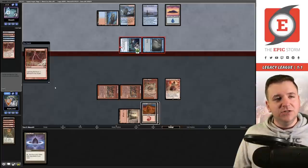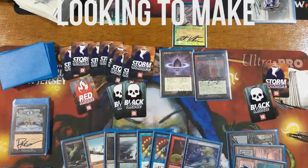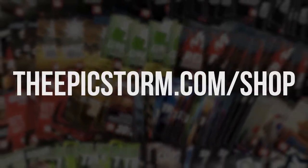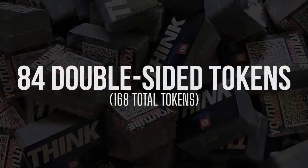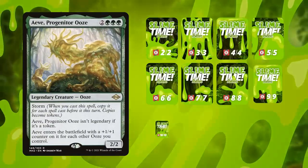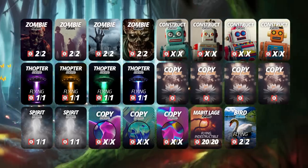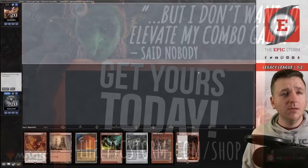Unfortunately we're now one-and-two — kind of a bummer. Let's see if we can win out. The Epic Storm mini token combo pack is available at theepicstorm.com/shop for $14.99. It comes with 84 double-sided tokens including classic Storm and Mana tokens, plus fan favorites like Goblins, Squirrels, and Slime. We've expanded the pack to cover a variety of formats with new tokens — stop by theepicstorm.com/shop to elevate your combo game.